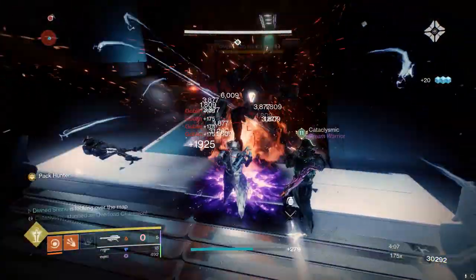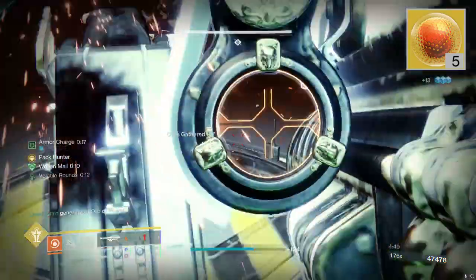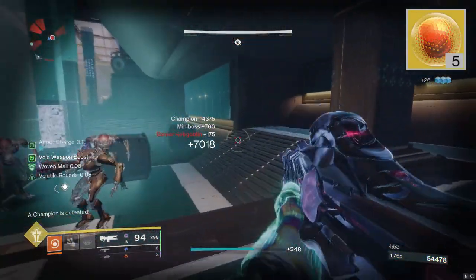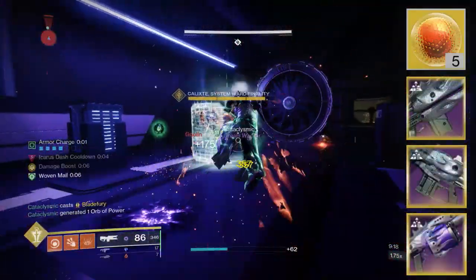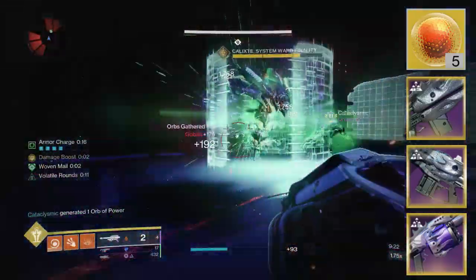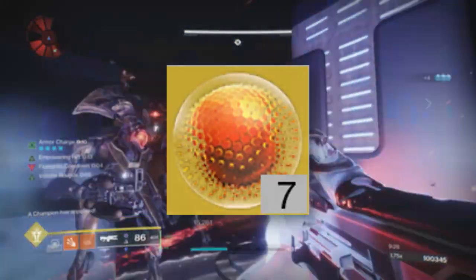We have the master mode variant this week, and what does a master story mission drop? That's right — ascendant alloys! You don't need me to tell you that you need these for enhanced perks for weapons you're crafting, or for adept Root of Nightmares weapons that you're enhancing with the new system we finally got this past Tuesday to juice up any of your adept Root of Nightmares weapons.